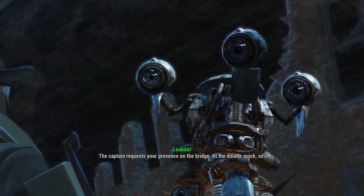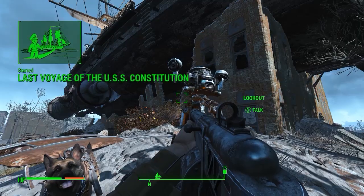Once you get there, talk to the lookout robot in front of the ship. Tell him that you want to help, and he will let you on the ship.